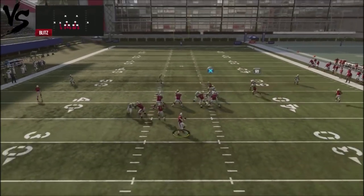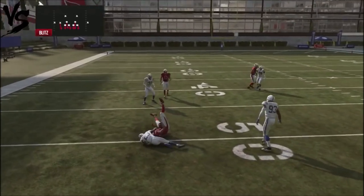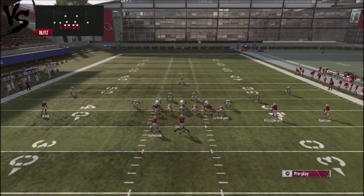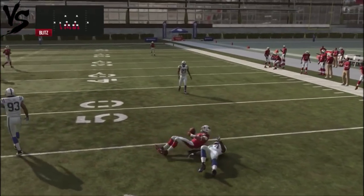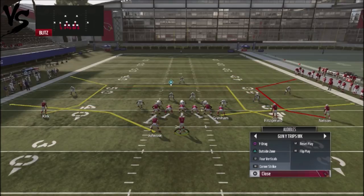You're probably not going to see an Engage Eight blitz a lot online. It's really about looking for the mesh concept underneath — the crossing route is the area of the field you're going to. You should get time with the running back; he should block for you. You can dump it out to the running back, and it's still pretty similar to the Wide Drag with the mesh concept.